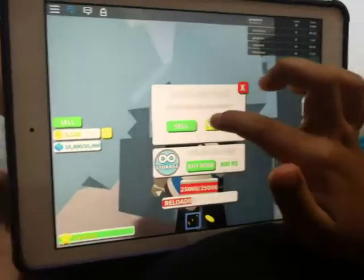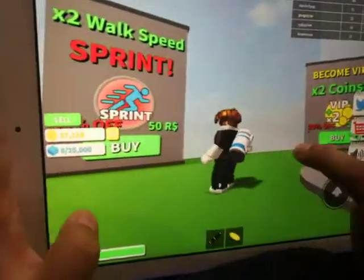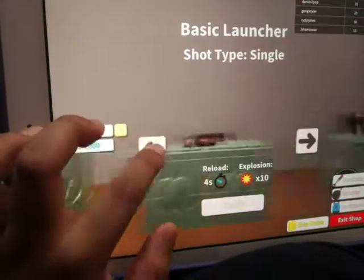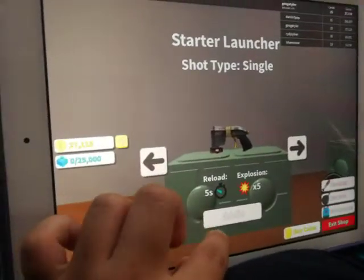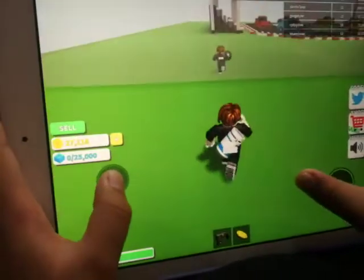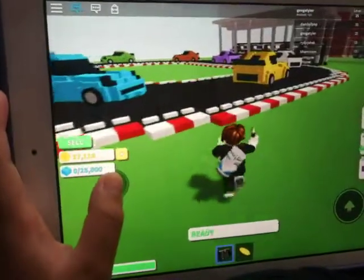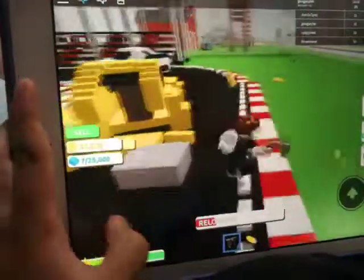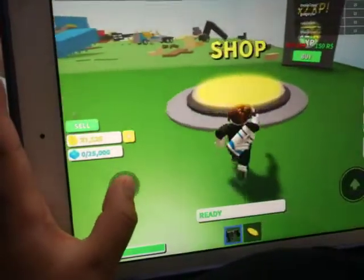We need to go sell the bricks. Out of storage — sell! Let me show you guys the very first weapon. That is an anchor — starter launcher. The starter launcher is your first one you can get. I'm going to show you guys what kind of damage this thing does. 7 bricks and 2 XP, which is really bad though.